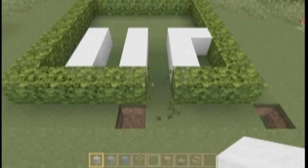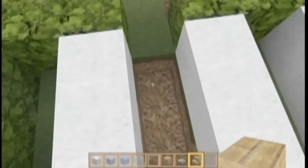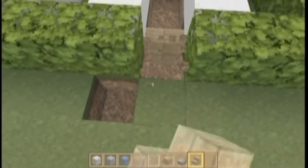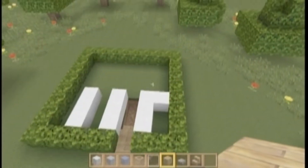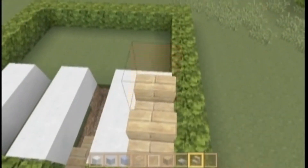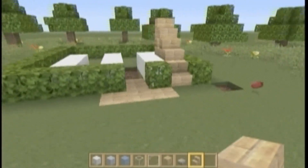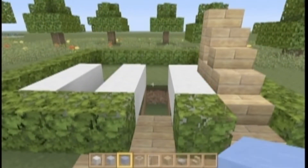Our entrance is actually going to be right here, and we're going to dig down because it's actually going to go into the ground just like that. We're going to make this look a little cool. This area is actually going to go upstairs, so we're going to make that an upstairs area just to change it up a little bit.